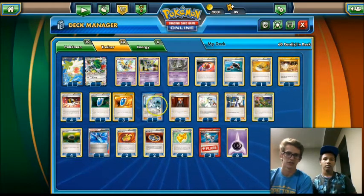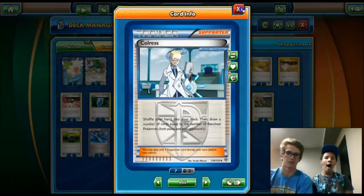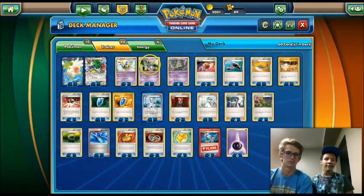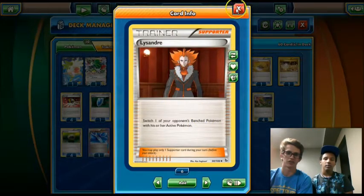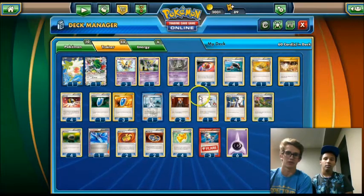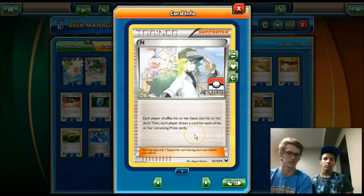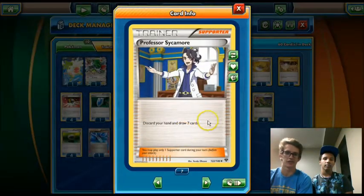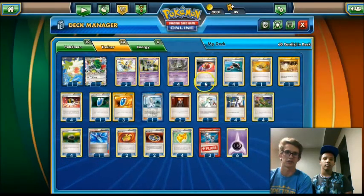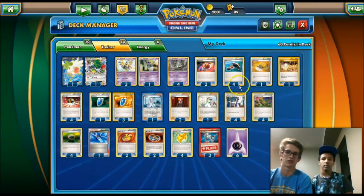Now into the supporters: just one Colress, pretty standard, really nice to draw multiple cards. Two Lysandre, also pretty standard, so we can knock out whatever we need to. We only play one N because this deck is very aggressive and takes prize cards very early — sometimes as early as your first turn if you go second. And then we play four Professor Sycamore just to be as aggressive as possible, draw through our deck. We don't have any evolutions, so we can just play all our basic Pokemon down right away.